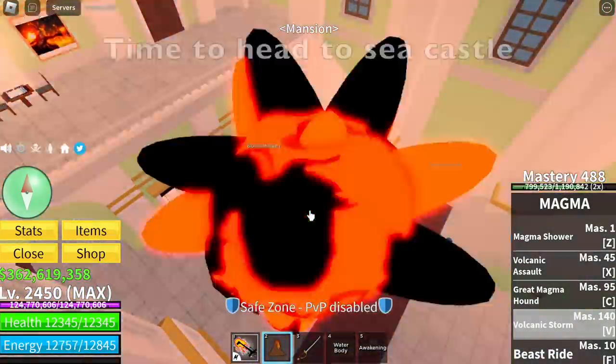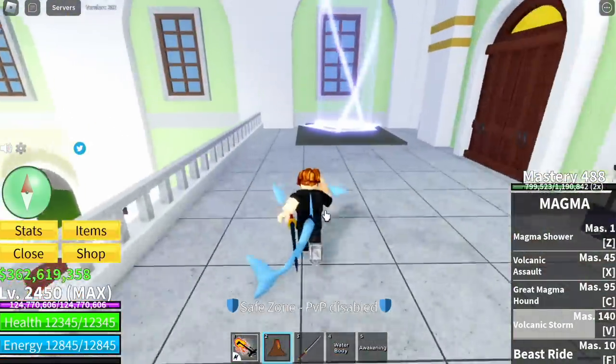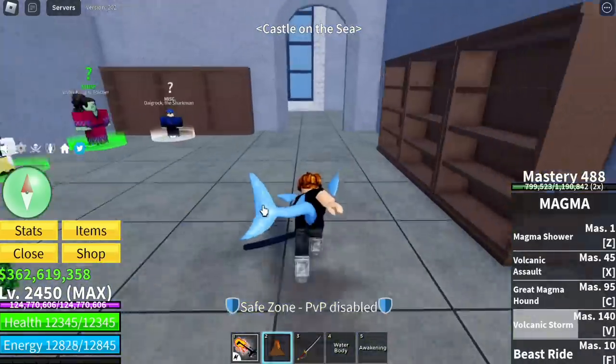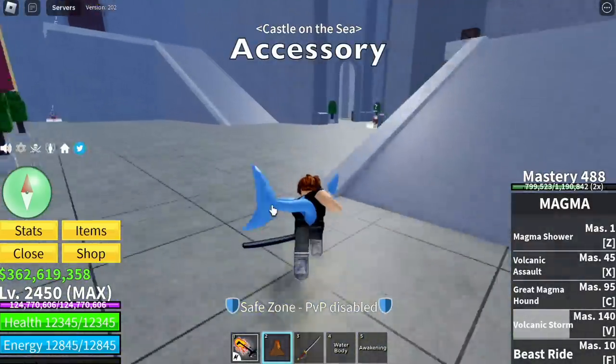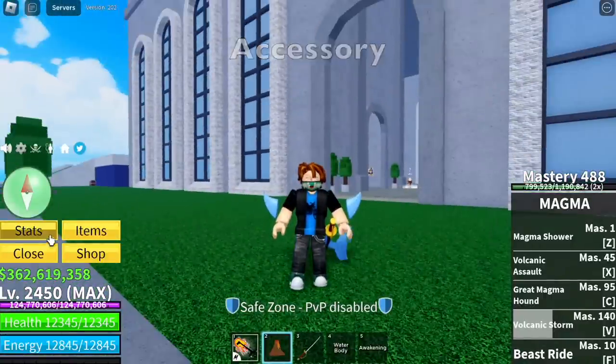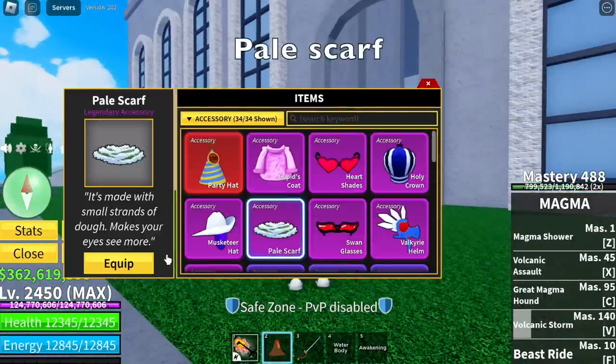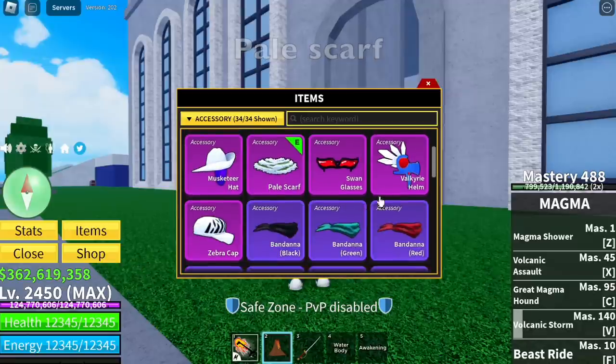So time to head to the Sea Castle. This is where we're going to start our grinding. I almost forgot — for the accessory, it really depends on you. But if you're asking me, I think I'm just going to use the pale scarf for increased damage. But if you want to use other accessories, go for it.